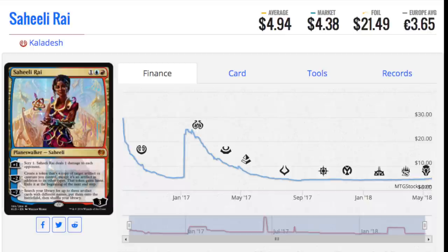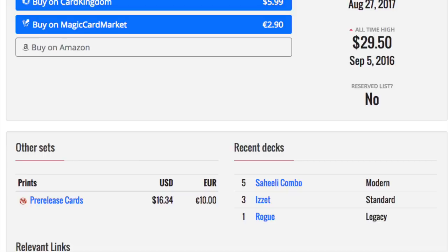Rotation is coming soon and I thought I would make a video on cards that will probably be at their low point. I'm ranking this from one to five, so instead of a countdown hiding number one, I want to be upfront: number one is Saheeli. She's made me a lot of money already. Saheeli combo is a fringe modern deck — it's almost like Eggs in terms of how unique and niche it is.